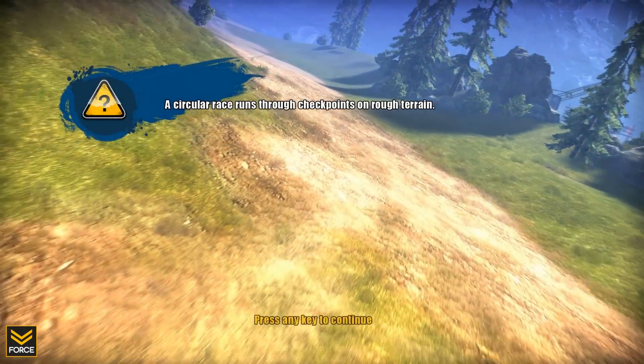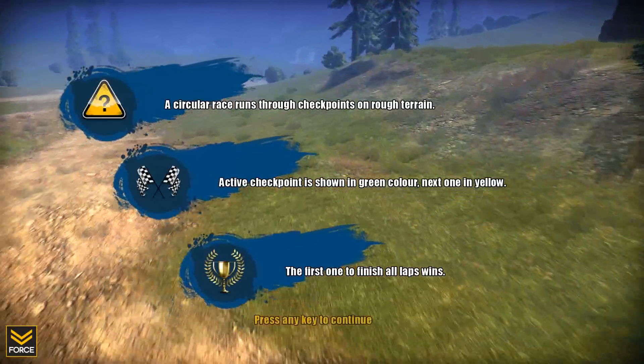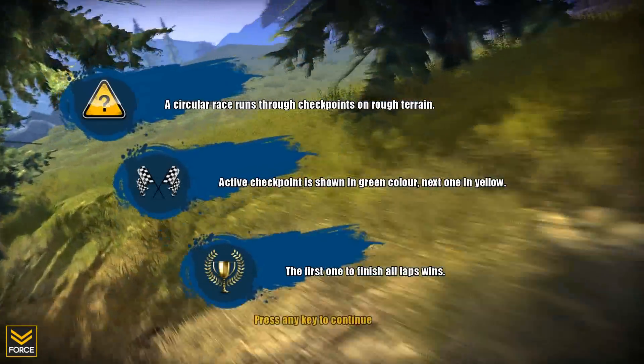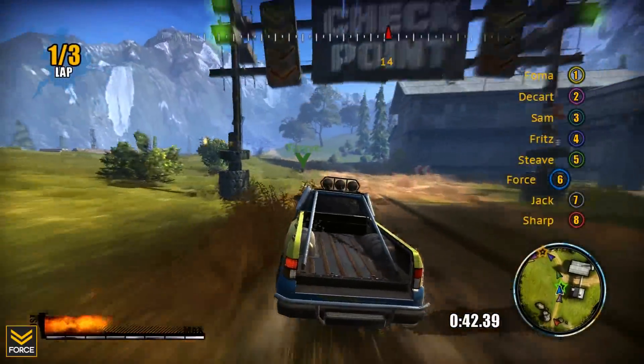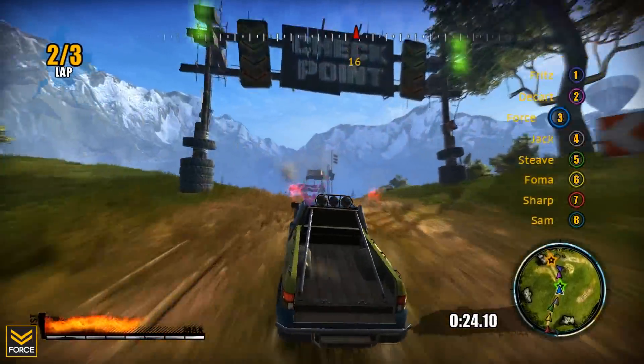The first game mode, known as Off-Road Race, is your typical racing type mode. It consists of a circular track with checkpoints in which you must complete laps, and the first person to complete all the laps first wins the round. This game mode is very straightforward and pretty much what you expect from all standard racing games.